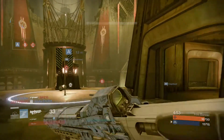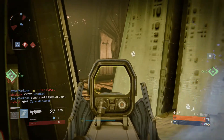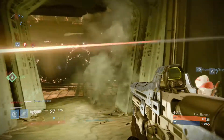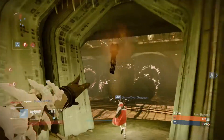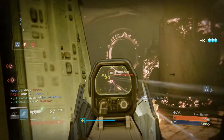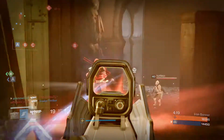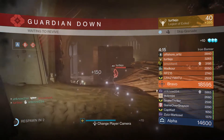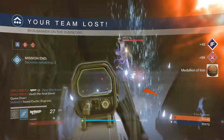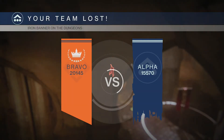They really have B locked down — they do not want to give up B at all, they all have shotguns in there. Single Point Sling is really doing a great job letting me switch to my shotgun quickly whenever I need to shut down a super. That range is too much for your shotgun buddy — and wait, a skip grenade killed me, I didn't even see the skip grenades. The Titan in the back actually missed his first shot.